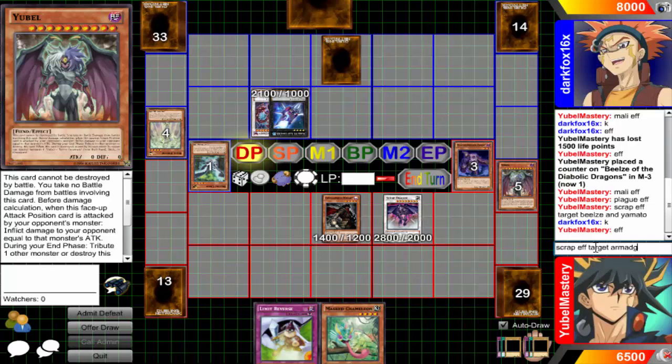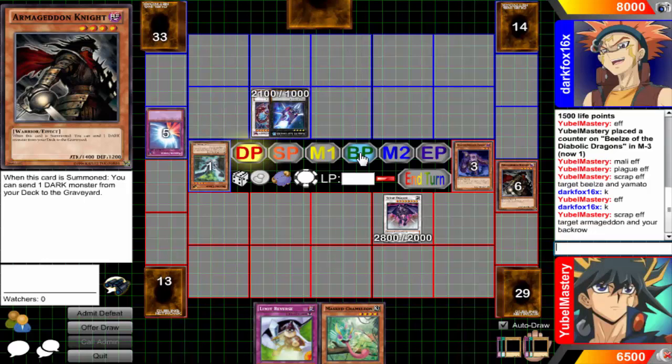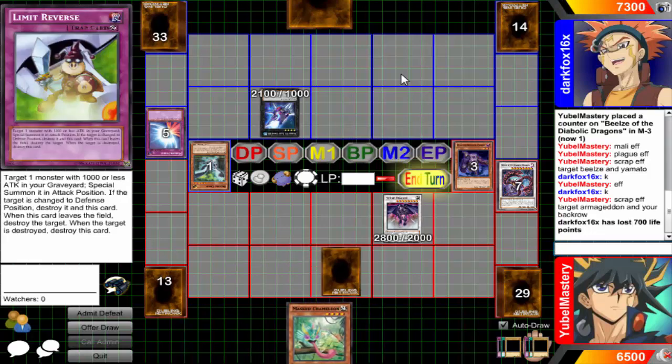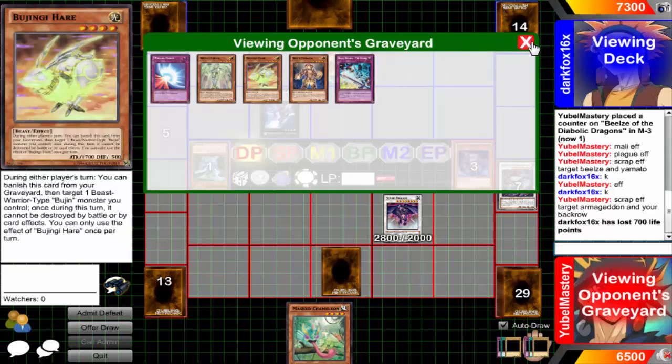Armageddon — armageddon now. Armageddon and the back row. I'll handle one-on-one. It wasn't even the Number 101 I was worried about. For Bujin Carnation you have to control nothing — I can't remember, it's been such a long time since I've seen Bujin Carnation. The deck that never got hit yet kind of just fell off. Now he does have the Hare back in the graveyard.